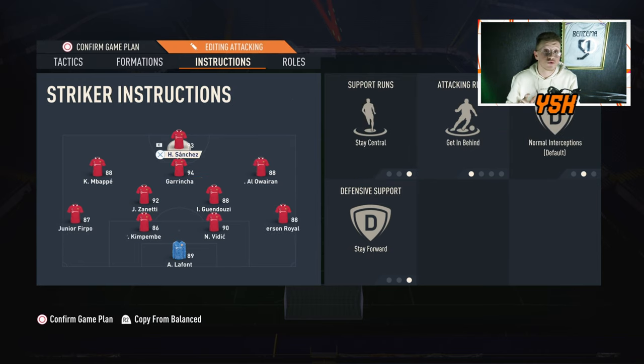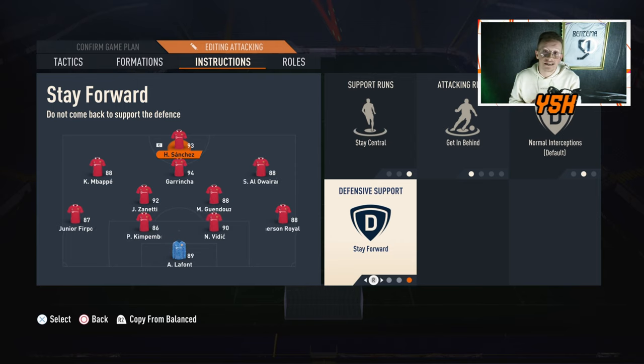For the striker: you only have one, so you need a player with a good overall base. He's always trying to get in behind with these custom tactics. Instructions: Get In Behind, Stay Forward, and Stay Center. Since he'll finish with both feet, use a striker with five-star weak foot — he's not a left or right striker, he's your central striker and needs to be clinical on both feet.